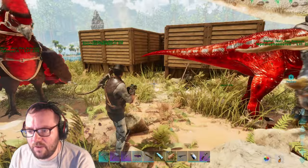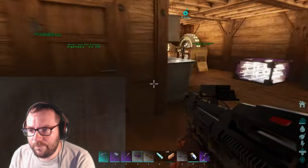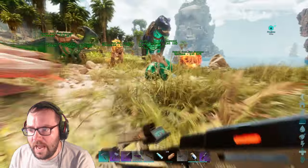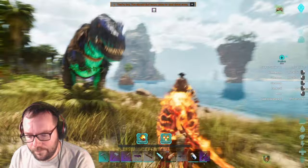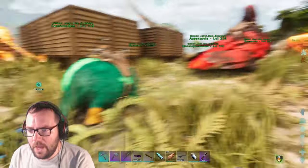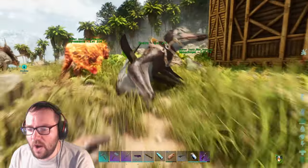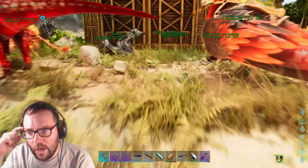In today's video we're gonna see if we can tame the Vectaspinus. I'm just gonna leave the gecko here, and as for Mufasa I'm going to turn you into the shoulder pet. Then we're gonna take the D-Arc out and see if we can find it, but first we need the kibble.